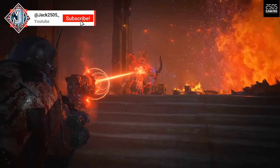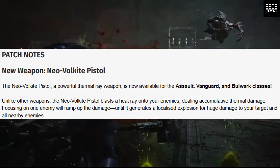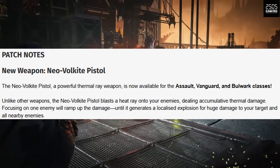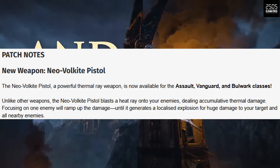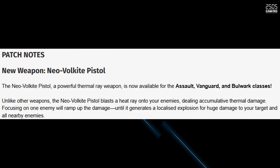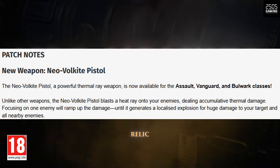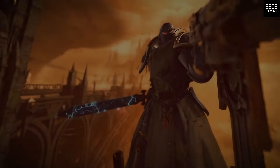We're going to go right into it — the new weapon: the Neo Volkite Pistol. It is a powerful thermal ray weapon available for the Assault, Vanguard, and Bulwark classes. Unlike other weapons, the Neo Volkite Pistol blasts a heat ray into your enemies dealing accumulative thermal damage. Focusing on one enemy will ramp up the damage until it generates a localized explosion for huge damage to your target and all nearby enemies.